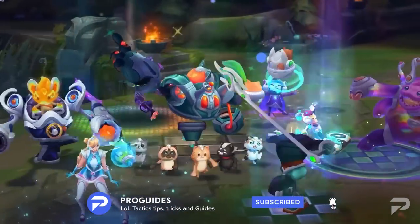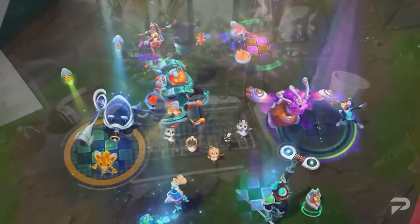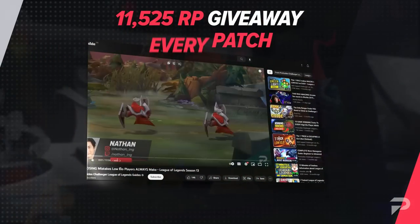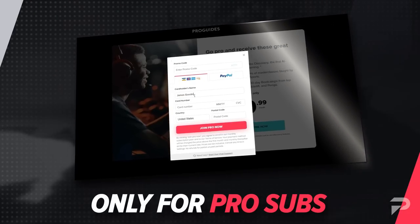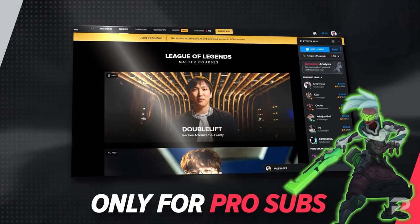But before you do, make sure you check out our giveaway. Over 11,000 RP are waiting for you — just click the link in the description below. Go pro and drop your username in the comment section as well. Get better at League and maybe get your favorite skin. With that being said, it's time to take a look at our top lane tier list to start off the video.